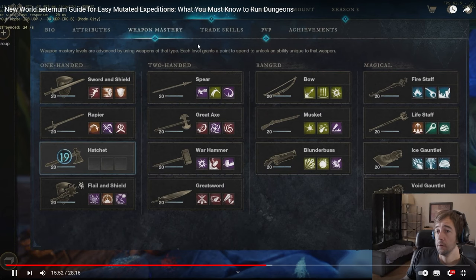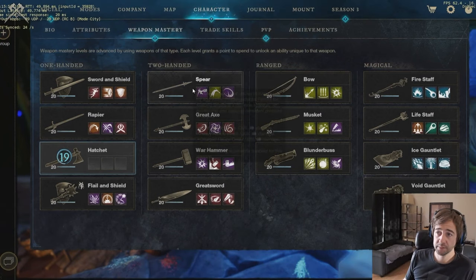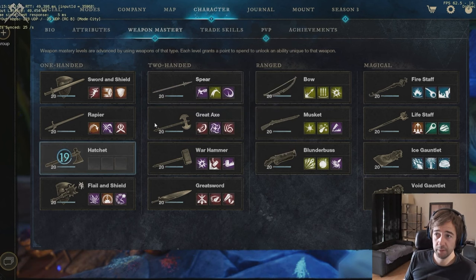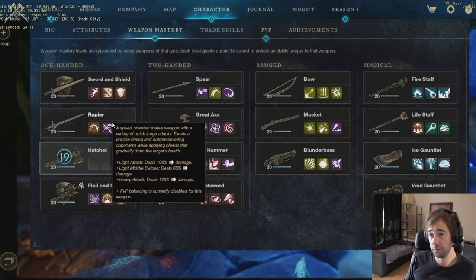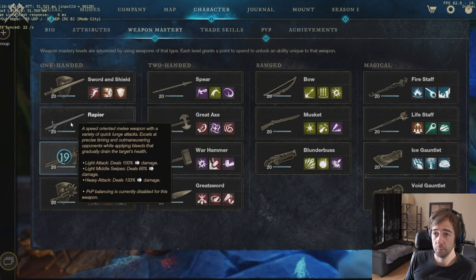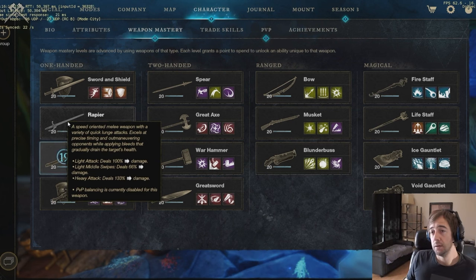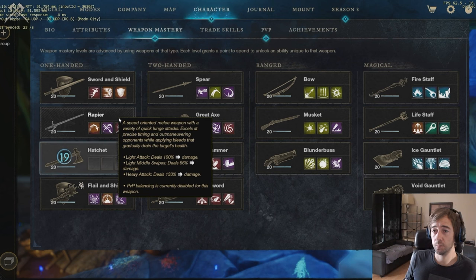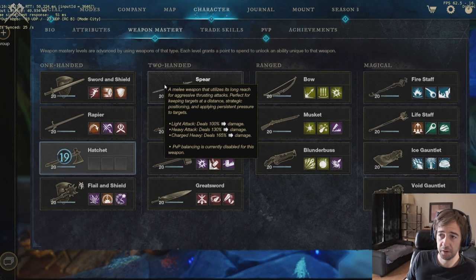Let's talk about other weapons. The main weapons you need to use in dungeons are: the spear first, then the great axe, then the great sword. After that, people use the rapier a lot. The rapier with the bleed build does decent DPS — it's maybe one of the best DPS in the game, but it's only single-target DPS. So it's good, but there's no 45% like you're gonna see on the spear — the 45% Perforated — which helps you survive.